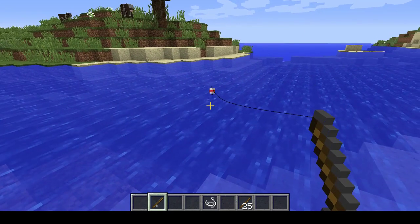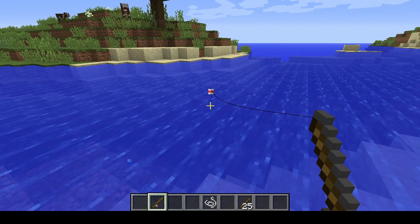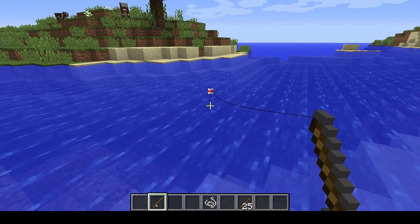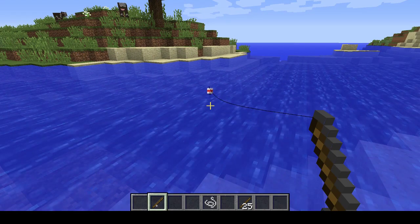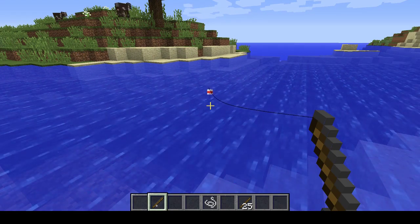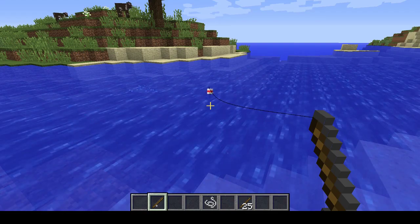In Java that's right-click with the mouse. And now we wait. What we're waiting for is a trail of bubbles to approach the float. With an ordinary fishing rod this will take between 5 and 40 seconds.